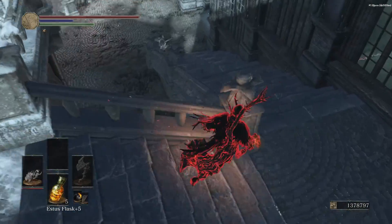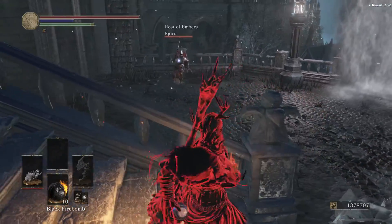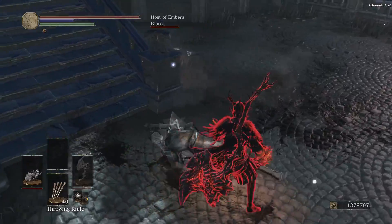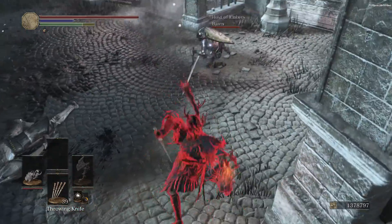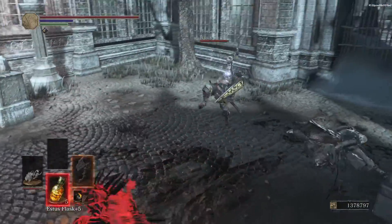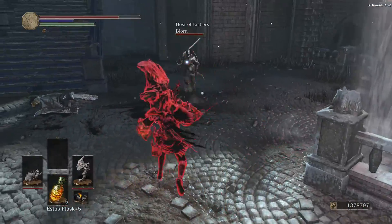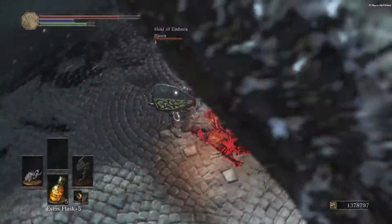Welcome, Grinners! I am your host, Foxgrin, and we are hunting some hosts using my Demon's Fist and Demon's Greataxe build. See the description for a link to the build video. That video shows the level 70 version, which is the main one, but in this video, in the beginning, I show me trying it out at level 40, and later, I show it at level 90.